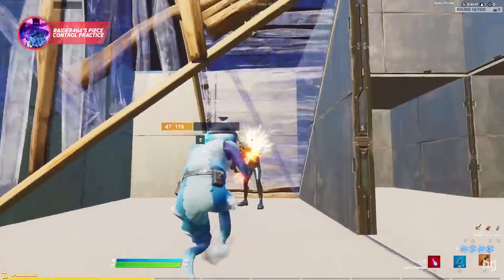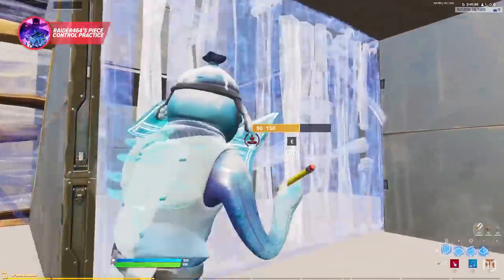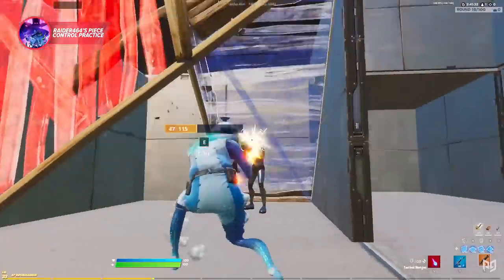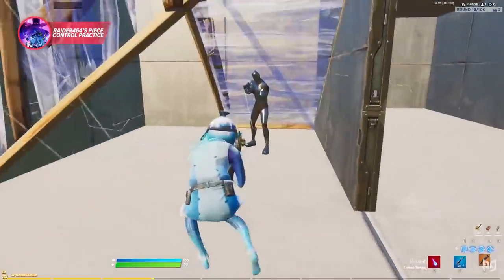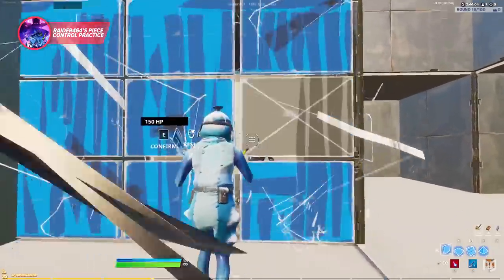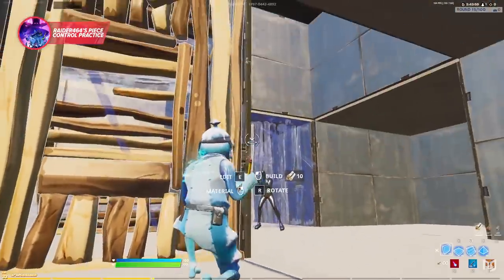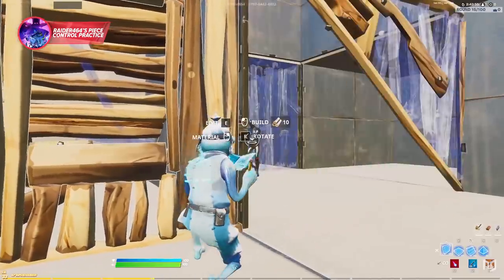For drill number nine, you kill one bot and then another appears on your right, which you're supposed to fully box and eliminate as well. The bots won't hurt you but in real games they definitely will. When you go to box in an opponent like this, know that you can actually place the far walls while hugging your left wall for cover — ideally this is how you want to do it in a real match, so definitely practice drill nine this way.